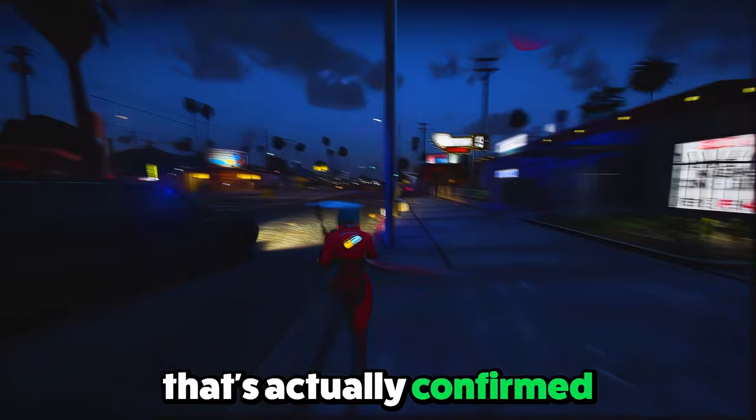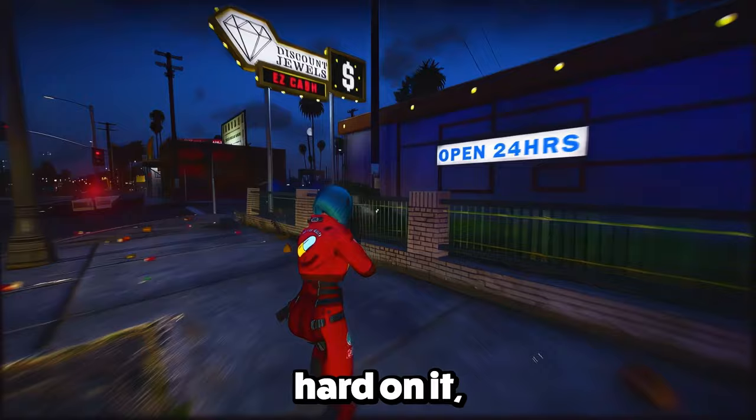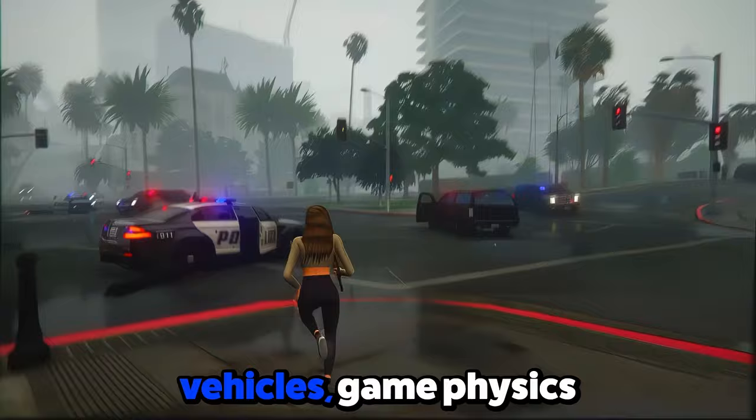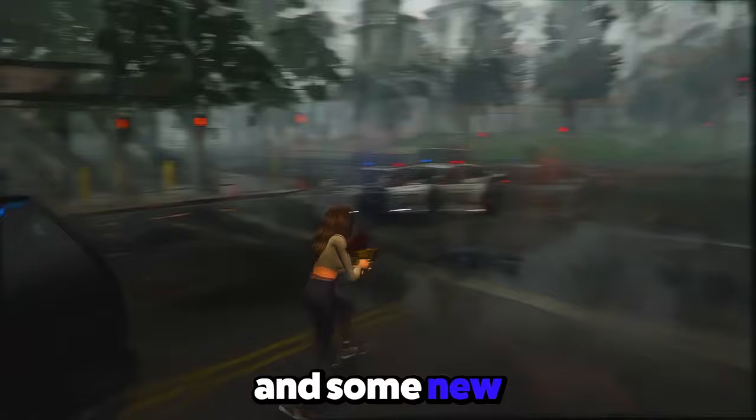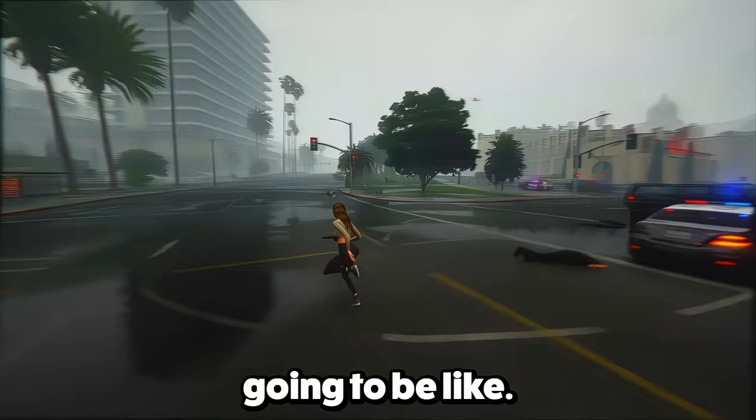GTA 6 has been announced, causing a whole bunch of rumors to swirl around. We've got a list of stuff that's actually confirmed for the game. The game isn't coming out anytime soon — Rockstar Games is still working hard on it — but thanks to some leaks, we've got inside info on vehicles, game physics, main characters Lucia and Jason, the map, the huge open world, activities, weapons, NPC AI, RPG elements, and new gameplay features.